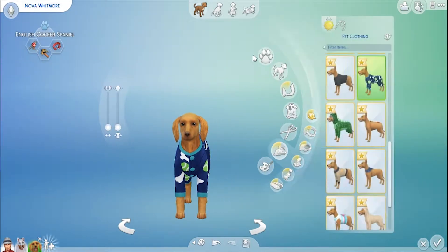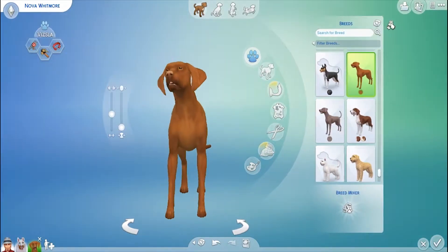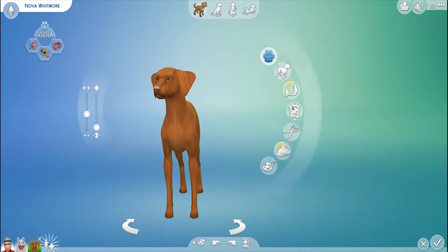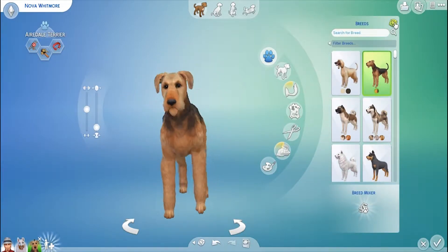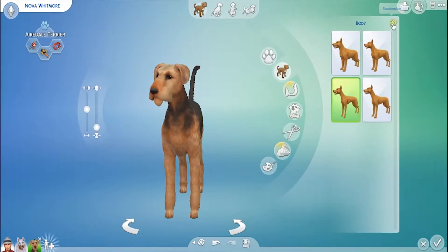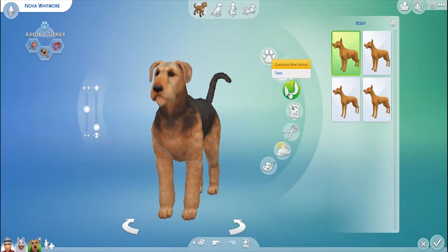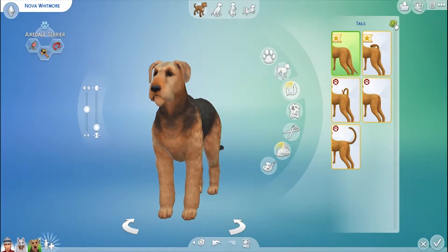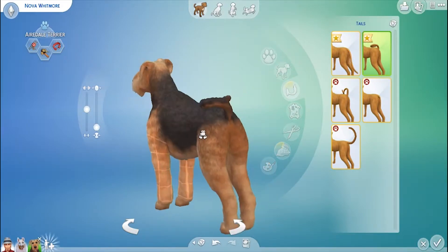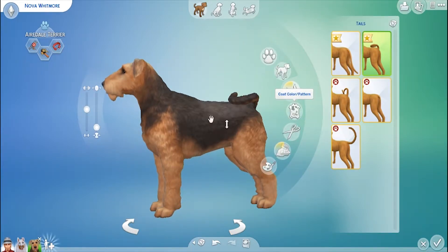Let's start with the breed — randomizing five times. They're both big dogs, great. Randomizing the body — you're a hefty big dog. For the tail — I clicked that five times and it didn't change at all, so that's her tail.